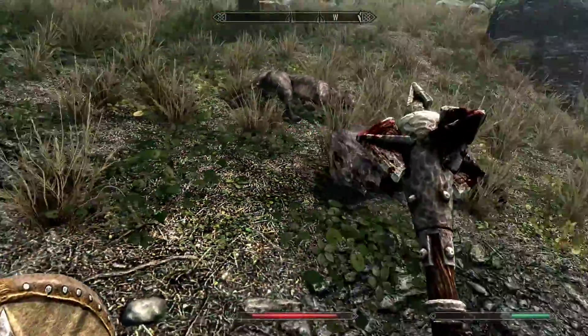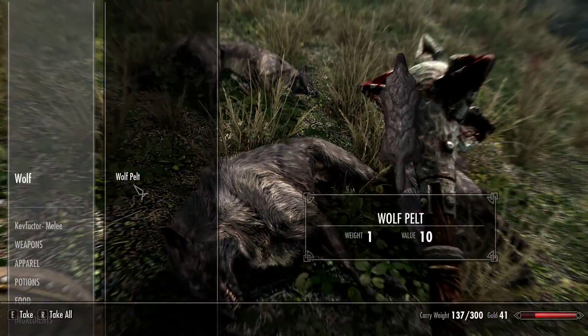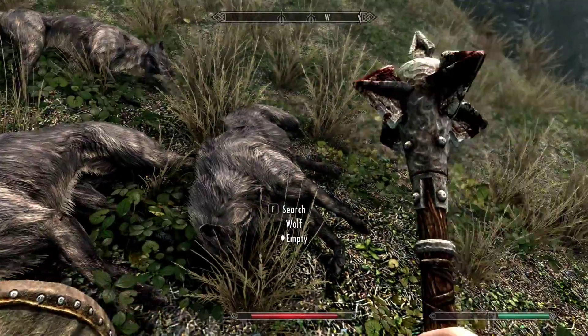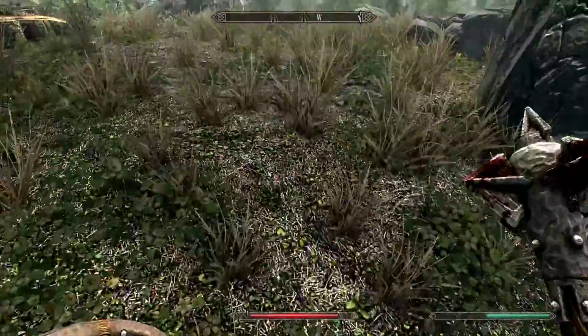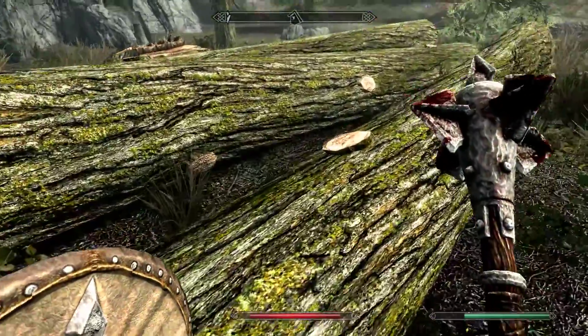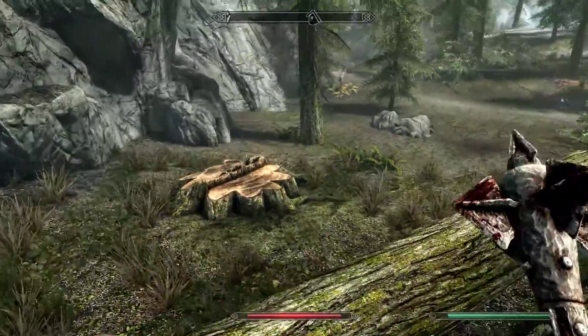The pelt would probably help if you skin the animal. It's probably a mod where you get a pelt from skinning animals — mod for everything. Look at the blood on my mace. That's masonry.